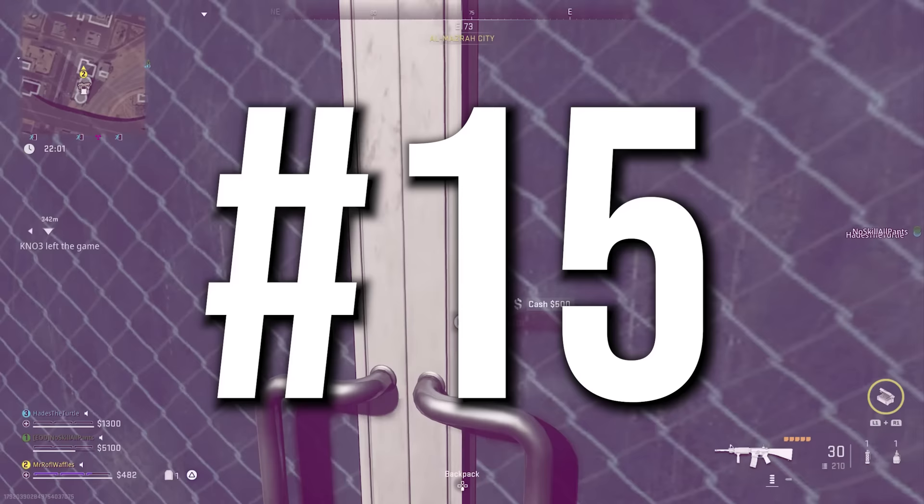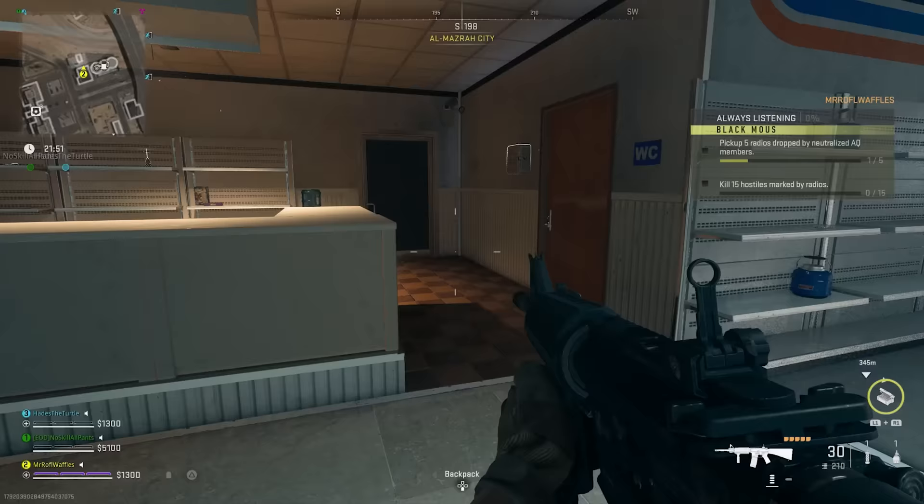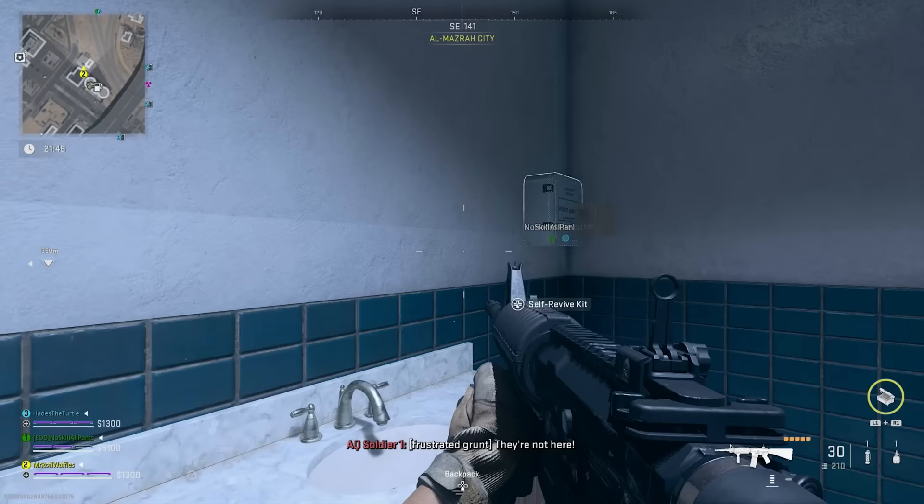Number fifteen: on the topic of self-revives, you can find these more frequently in med cabinets compared to other loot locations. So if it's specifically a self-res you're searching for, you can still look in lockers and backpacks, but make sure you're prioritizing busting down the door to all those bathrooms and looking in the med cabinets.